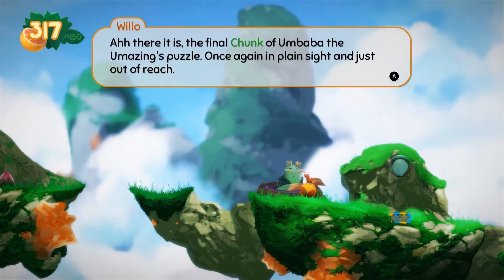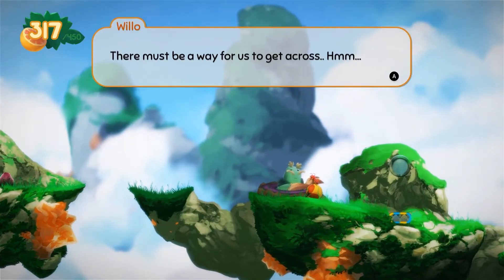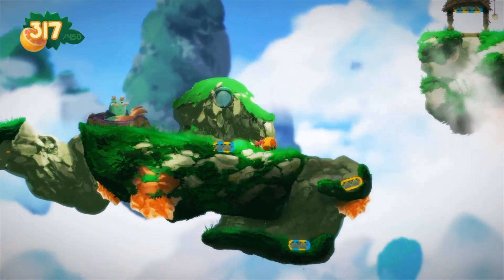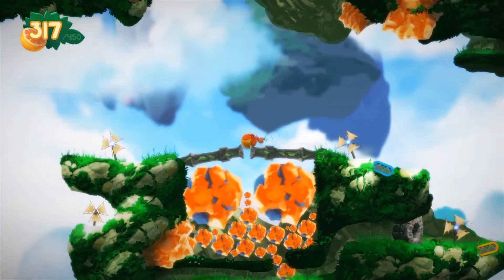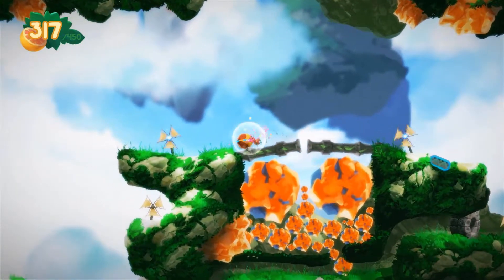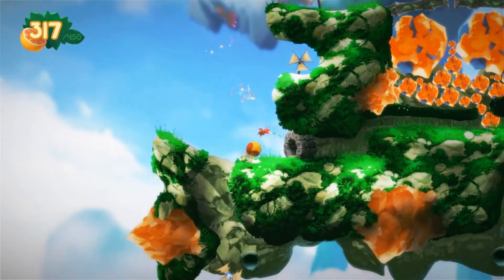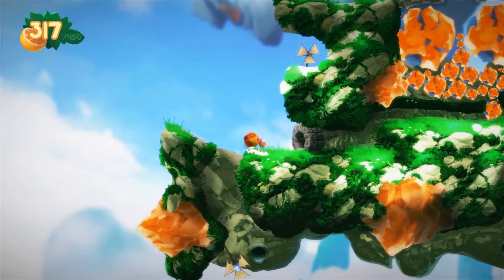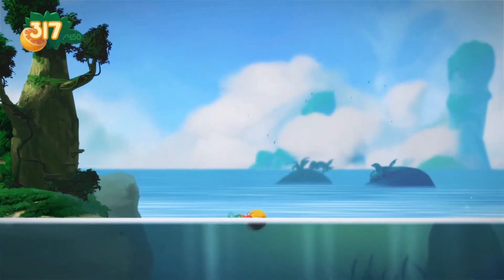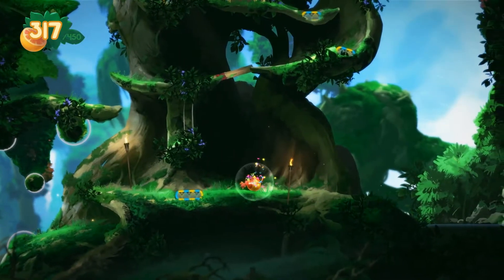There it is! The final chunk of Umbaba, the amazing puzzle. Once again, in plain sight and just out of reach. There must be a way for us to get across. Maybe down below — let's try below. We were attempting this earlier in the game, and I have no idea. There's this one right here that I have no idea if I can actually grab it. Nope, because I can't get it. I have no idea how to get to that final piece. There's apparently a wickerling underneath me.